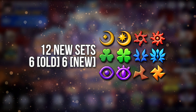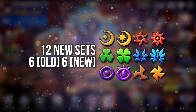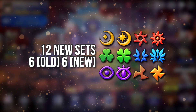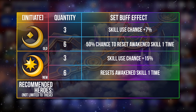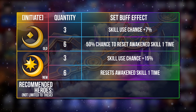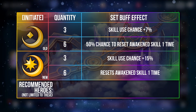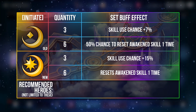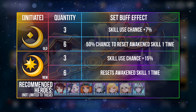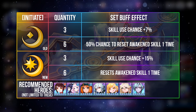There are currently 12 new sets launched. 6 are pretty average and they are called the Old Sets, while the other 6 are better versions of the average ones. We have the Initiate set which increases skill use chance and also resets Awakening Gauges for that hero one time. It is still uncertain if this will stack with Reset Awakening Gauges accessories, but one thing for sure — this will be an incredibly amazing set for heroes like Fi, Eve, Chris, Enti, and Judas.